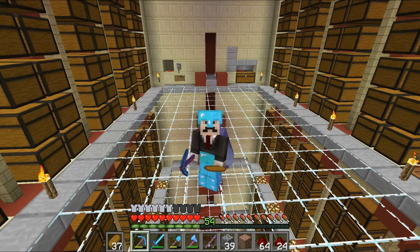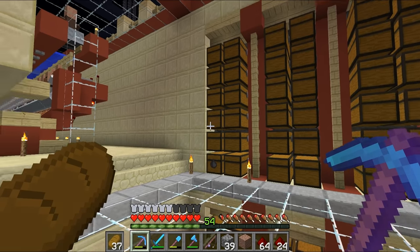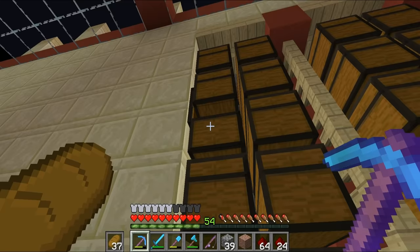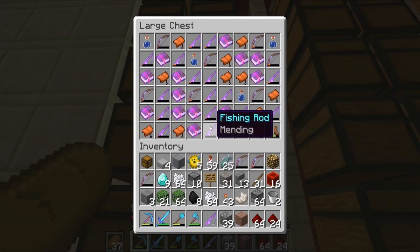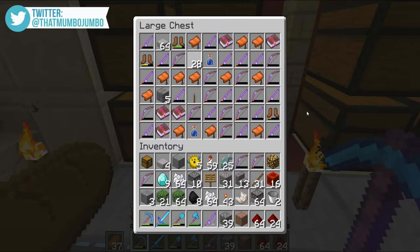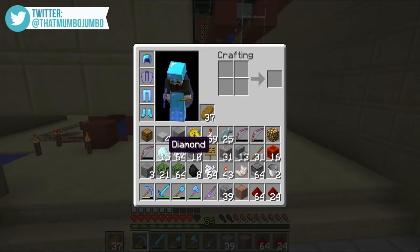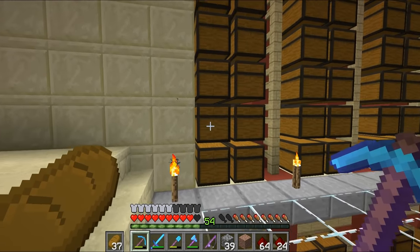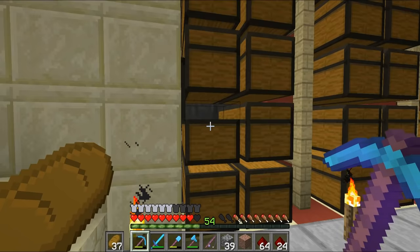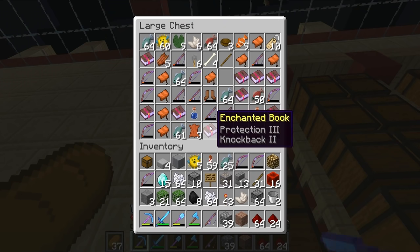Thank you so much for all the help. But anyway, we're moving on because we've got a Hermitcraft episode to record. The first thing we need to do is go through all these chests and work out how many diamonds we have. So far we have nine, and I imagine there's a few more in the system. Let's take a quick look — 15 diamonds in total from our storage system. Despite my confusion, it turns out hermits have been popping past and buying books directly from my storage system, which is totally fine.